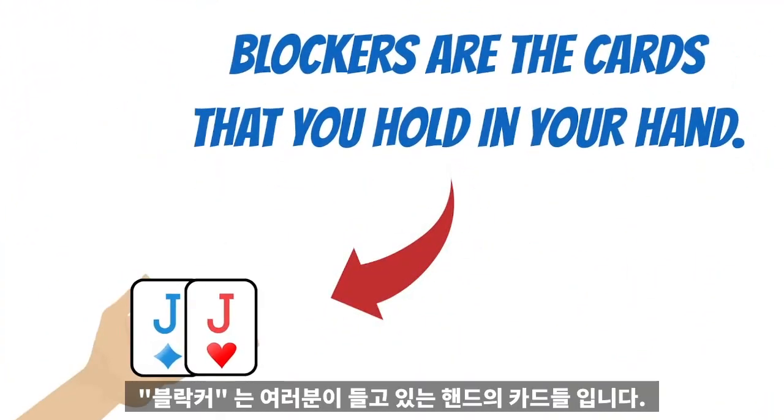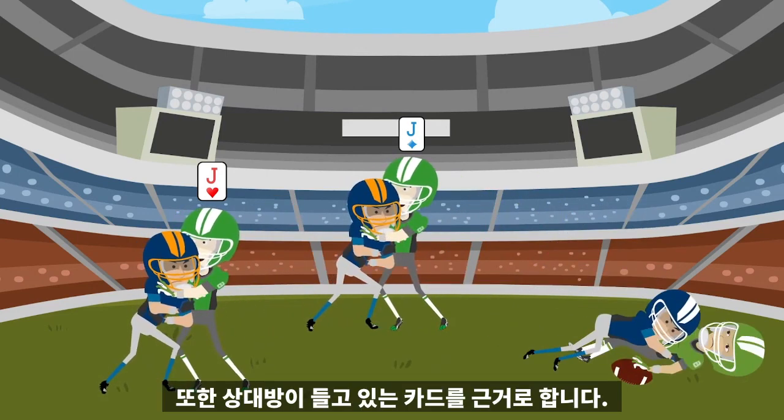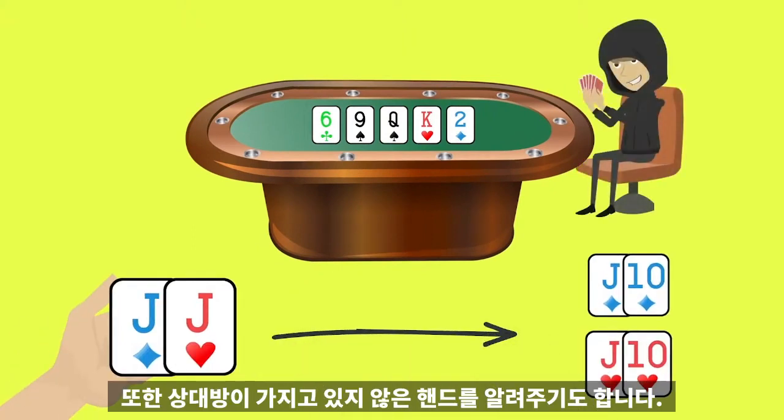Blockers are the cards that you hold in your hand. These two cards dictate your chance of winning the pot, but your chance of winning the pot isn't just based on what you have — it's also based on what your opponent has. The cards we hold in our hand tell us what we have, but they also tell us what our opponent doesn't have.